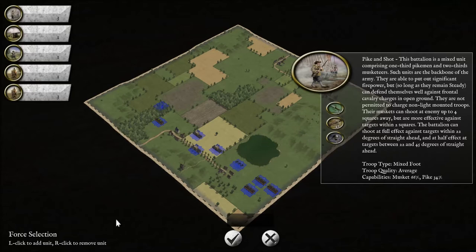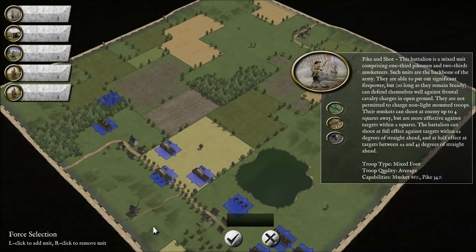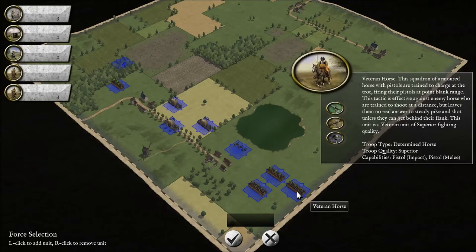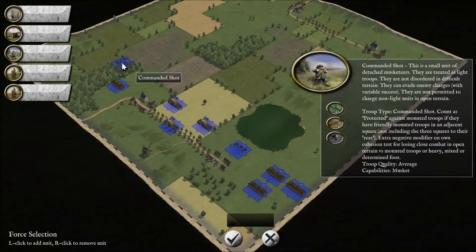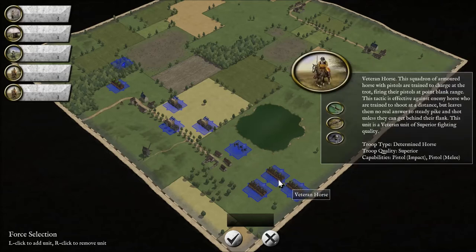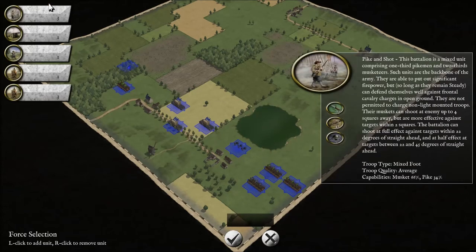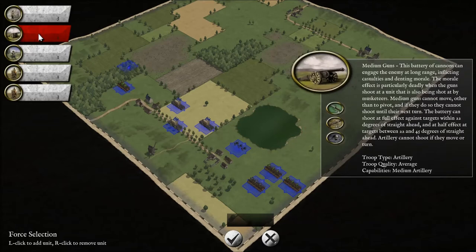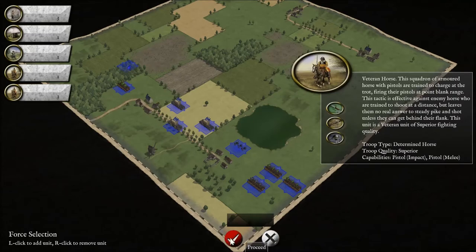Left click to add a unit, right click to remove a unit. The map zooms as well. We've got all sorts of things here — commanded shot, detached musketeers I believe, artillery, and horse. So I guess we've got three pike and shot, one medium guns, one commanded shot, one horse, and three veteran horse.